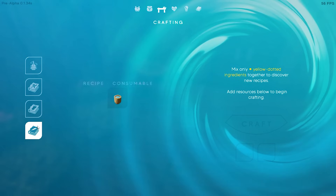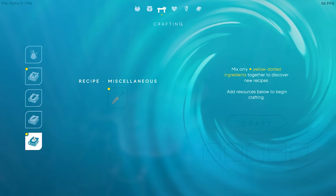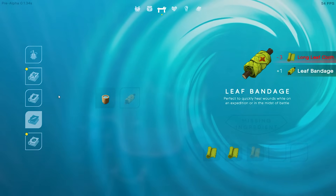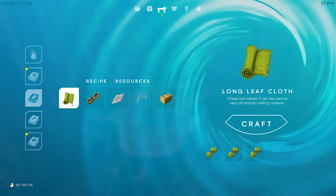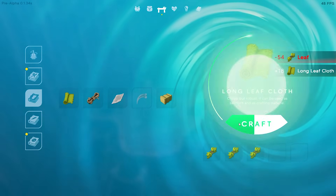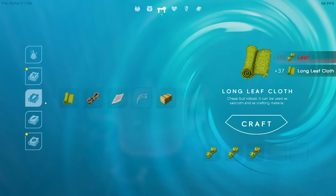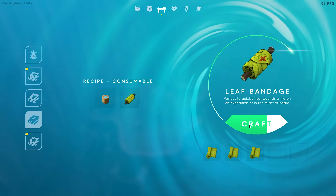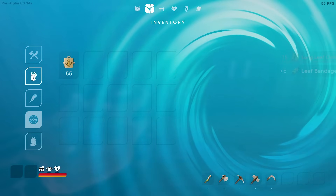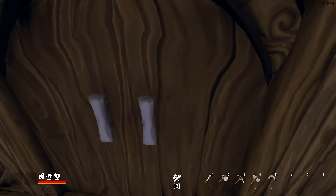I probably should make some more health items. Where's the health bandage — it was down here. Long live the leaf! What was I making — eel juice? Okay, so now we have six of those health items. We still have some of those other guys too, all right.